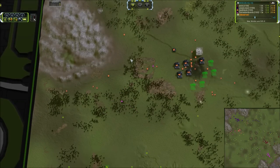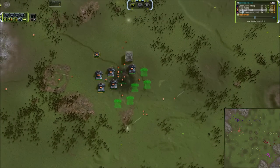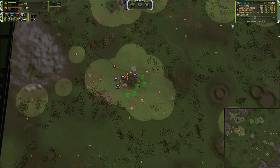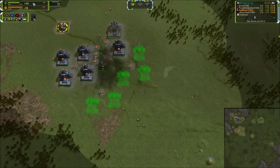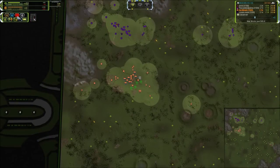Hard Noob is setting up some serious spam in his base. You can see with the reclaim values he's pulling in, he's already reclaimed 1,200 mass and we're only at 3 minutes 40 seconds. He actually needs to get on a Mass Extractor upgrade or three or he's going to overflow mass. But he's already on full production with about 7 factories, so well done to him.